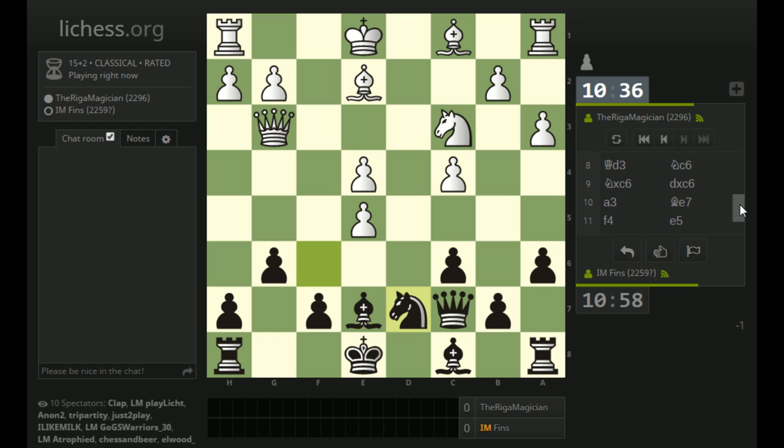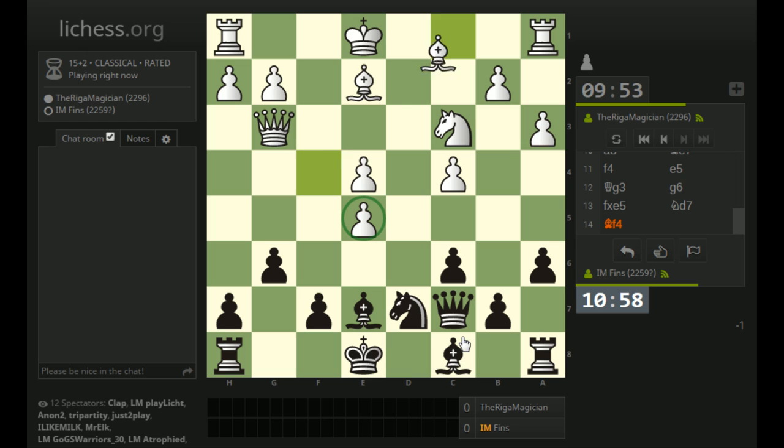Based on these early developments, I think knight c6 was probably mistaken on move 8 - I probably should not have played that way. Maybe taking on c3 with check was the better option. At least now white is thinking a little bit. There are two main options for white: bishop f4 supporting the e5 pawn, or probably castles, whereby they would just let me take this pawn and try to develop an initiative.